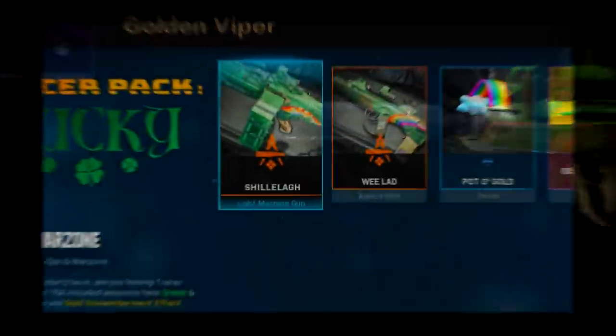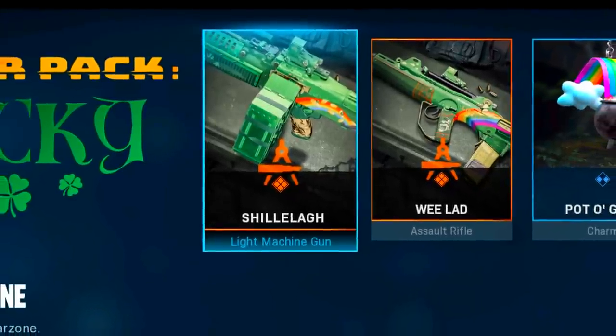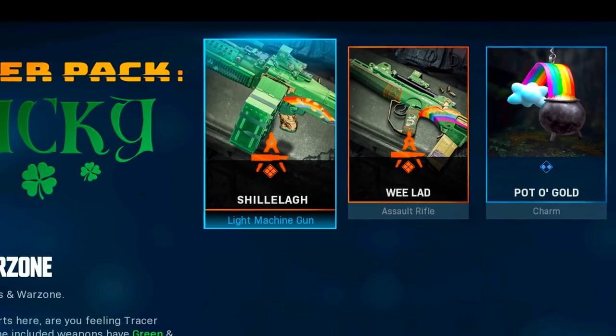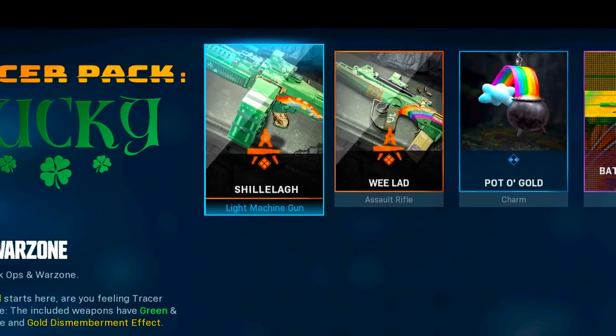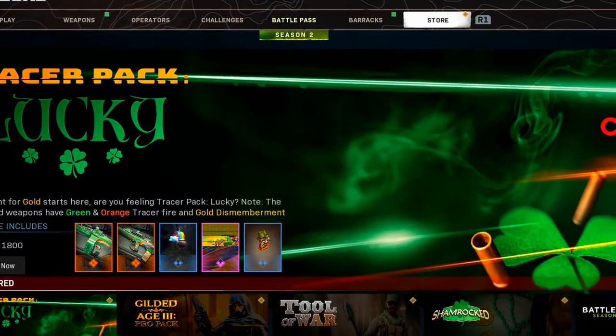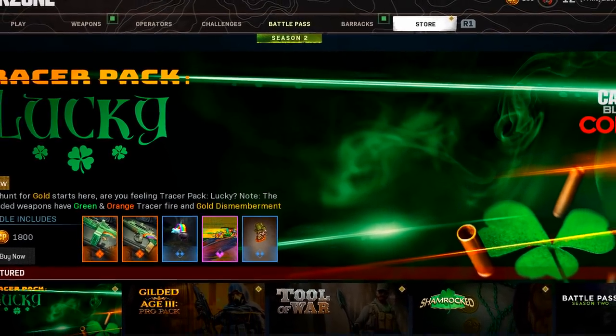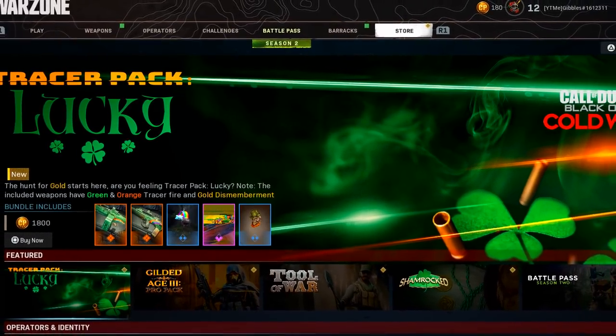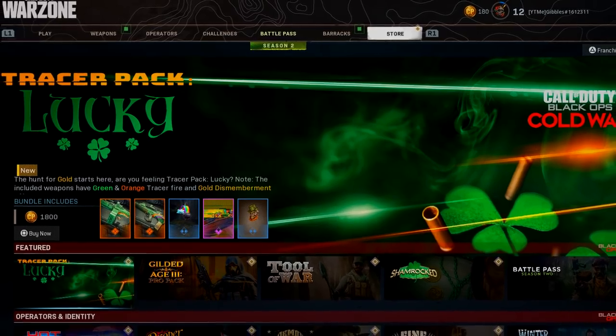Those are the mastery camos for these weapons, and that is pretty much it for today's video on the new Tracer Pack Lucky in Cold War and Warzone. Drop a like if you enjoyed, subscribe with notifications on so you don't miss future videos, and use code GIBBLES at checkout for 10% off Control Freaks. Follow me on Twitter and join my Discord server — I'll see you on the next one.